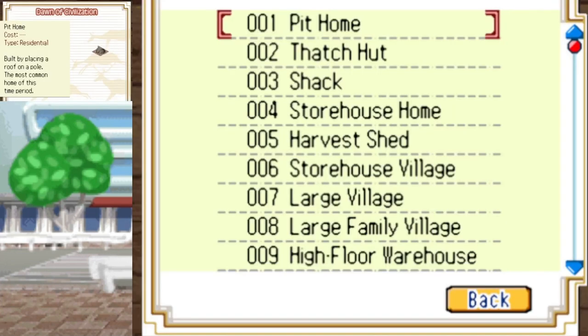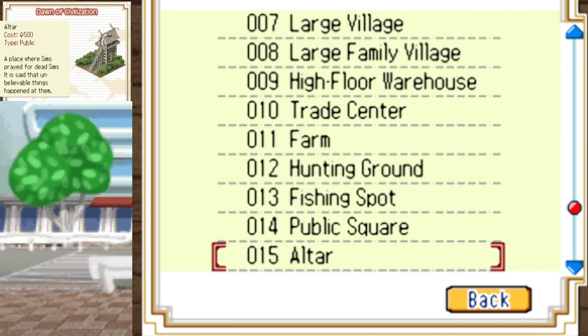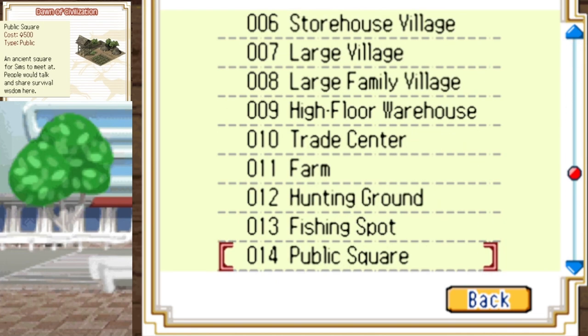If you want to unlock the garbage dump in this age, you need to have 6,000 population, so just 1,000 over. And if you want to unlock the bonus map, you need to have 7,500 population, and for the excellent map, 10,000 population.